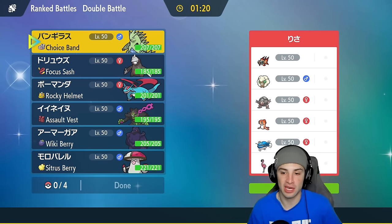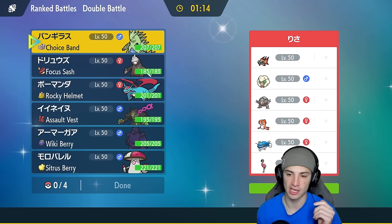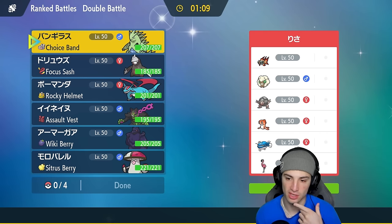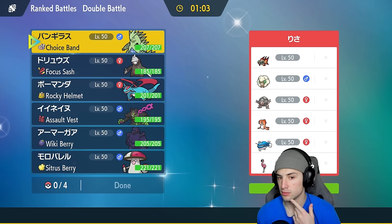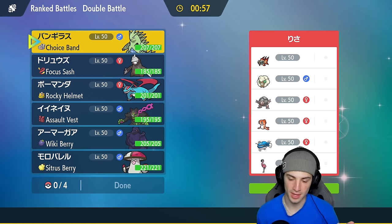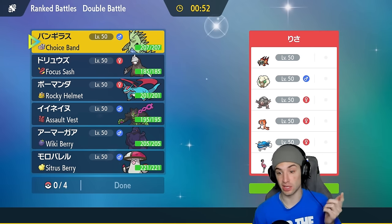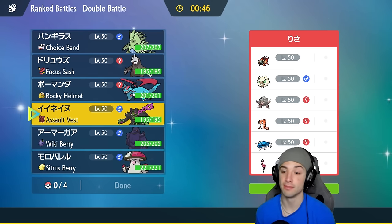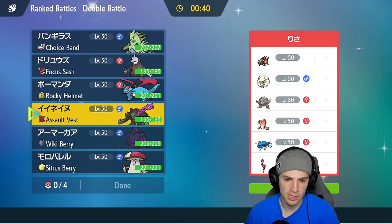Moving to match two — we're going up against what looks like an Explosion Golem team. Anytime I see Golem I think Explosion. I think they'll lead Endure Tatsugiri alongside Explosion Golem — Tatsugiri endures, Golem explodes, then Dondozo comes out with Tatsugiri's Toxic Orb boost, and Flamigo comes out with the stat boost all day.